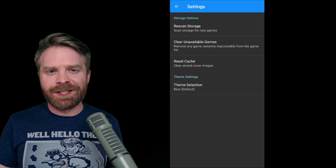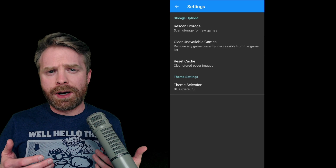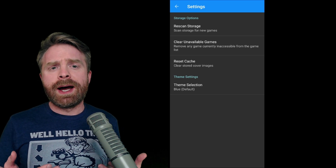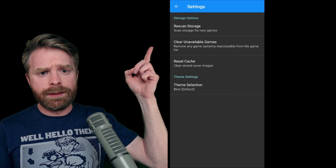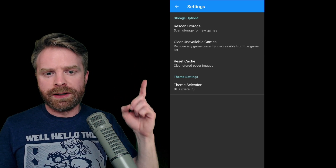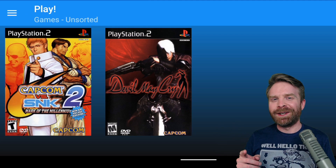Moving into the UI Settings menu, one really important option is Rescan Storage. For some reason, this app automatically searches your phone for games and you cannot specify a specific folder, which kind of sucks. So if you download a game and the app isn't picking it up, just press Rescan Storage until it finds it. Other options include Clear Unavailable Games, Reset Your Cache, and Change Your Theme. One cool feature is that it automatically downloads cover art for your games, and I really like that.